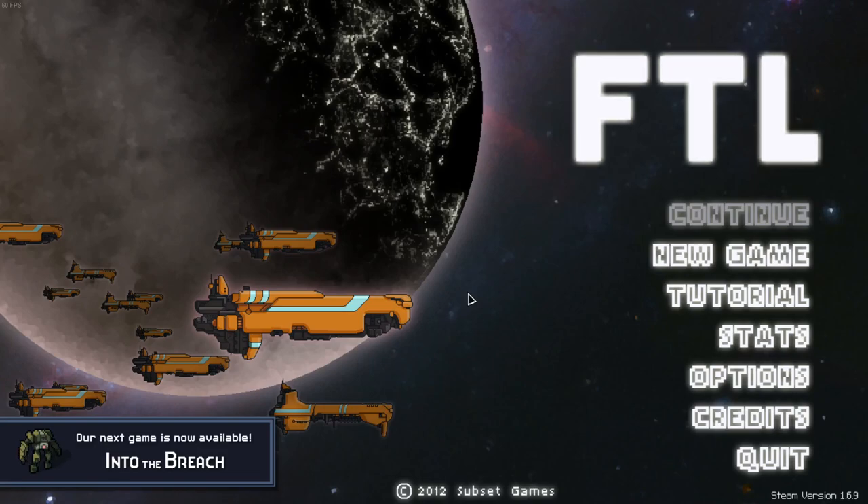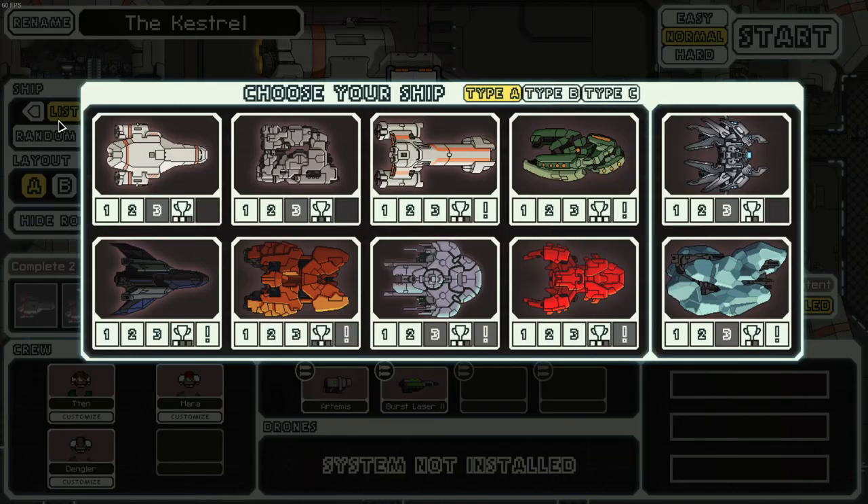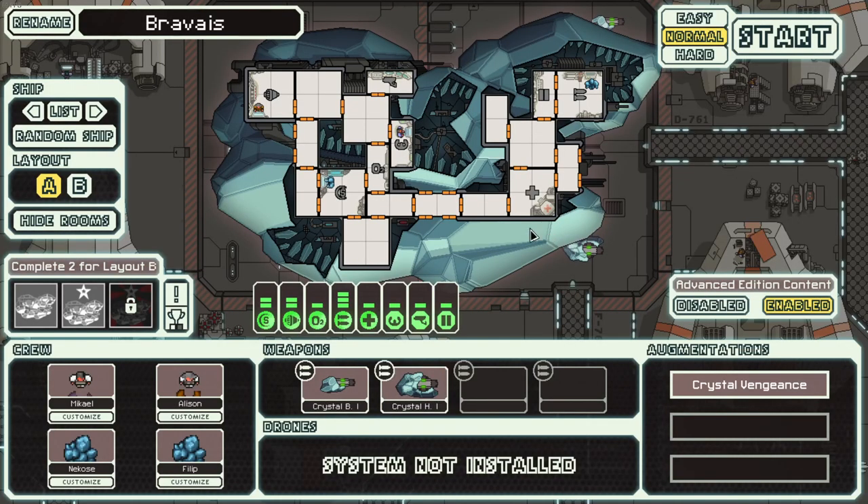Hey guys, what's up? Welcome back to another FTL video. We're going to be doing another playthrough here with a new ship that I have not used on the channel just yet — the Crystal A. Now this ship is actually pretty good, but I imagine not a lot of people have seen it in play or seen too many strategies because it's pretty rare and difficult to get.